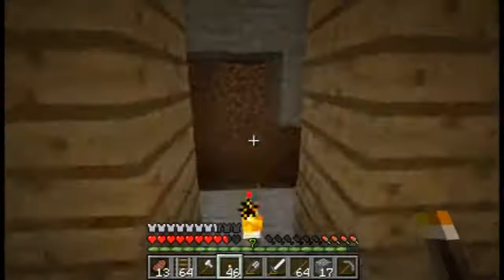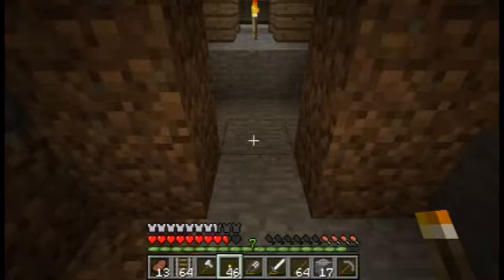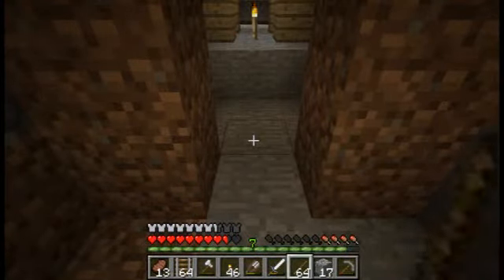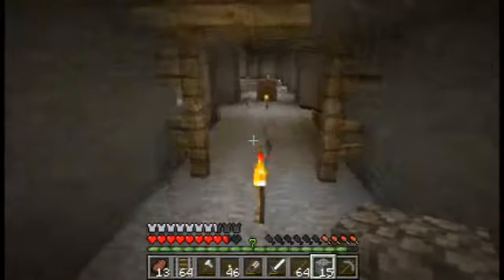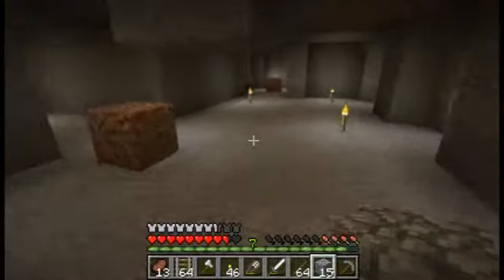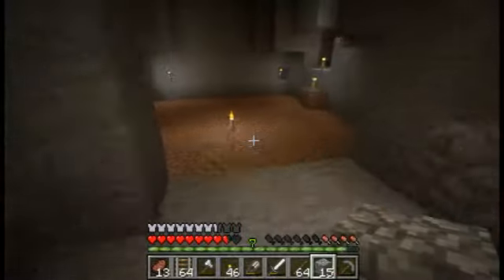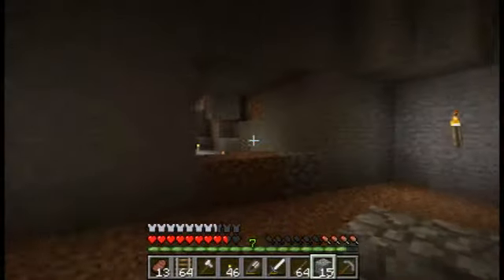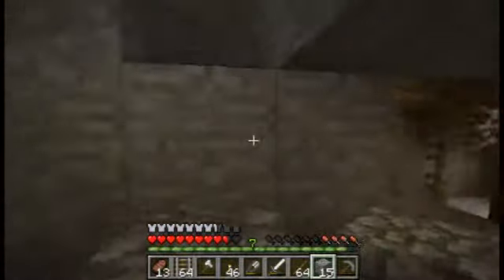Now that wall behind me there looks like one that I'd built to mark off a section of the map. So let's just block that back up. I've got these little markers now pointing the way back out, so time to head home. Store everything away. I'll see you on the next one — bye for now.